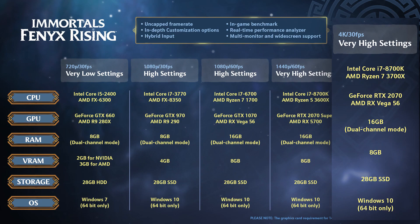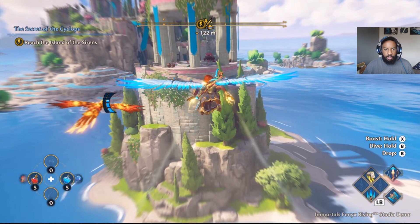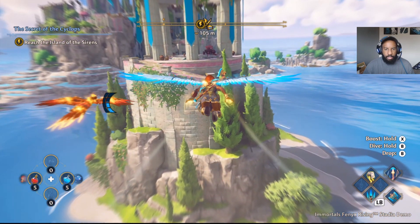On the high end, running at 4K at 30fps, we have an Intel Core i7-8700K and an AMD Ryzen 7 3700X, an RTX 2070 or a Vega 56, and 16 gigs of RAM — so it doesn't go above 16 gigs — 8 gigs of VRAM, and still just the 28 gigs of hard drive space.